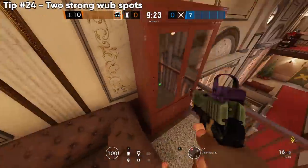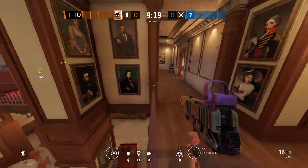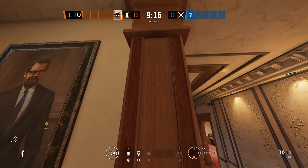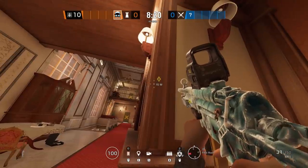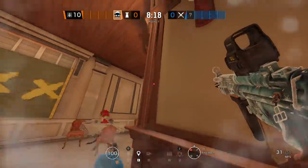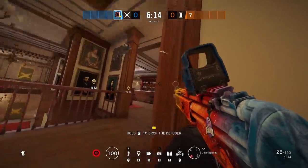Next up, two really strong Mozzie web spots. The first can be used with a C4 combo, or you can place it and go die spawn peeking — even later in the round you'll still have an impact. First one's on Cafe, second one's on Coastline.